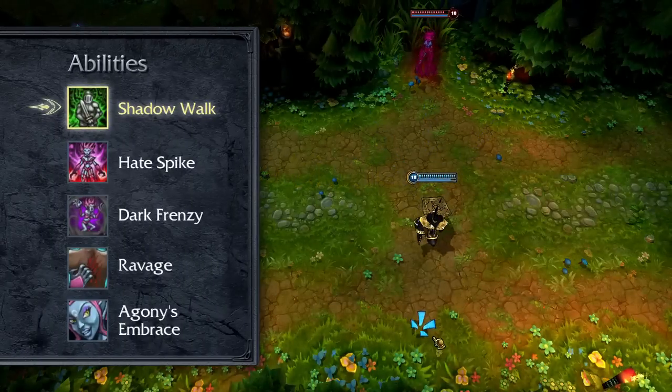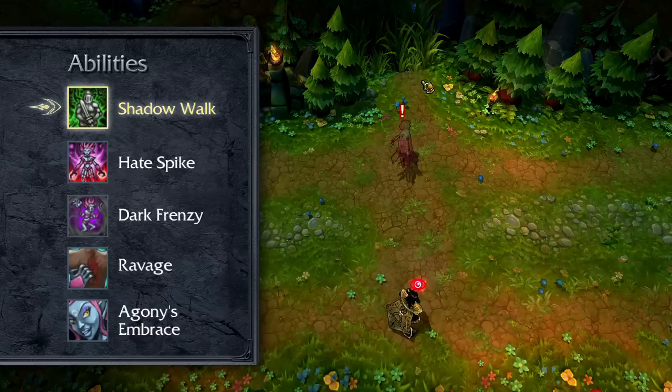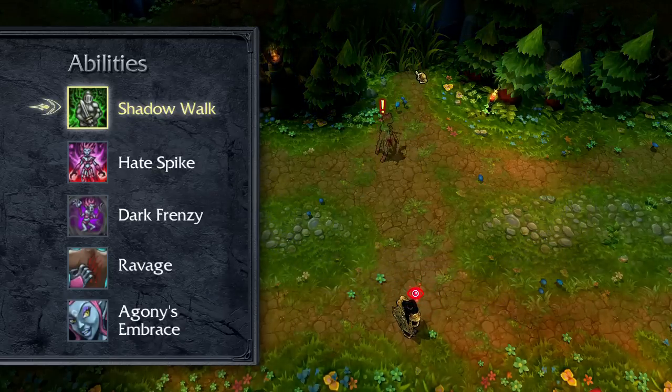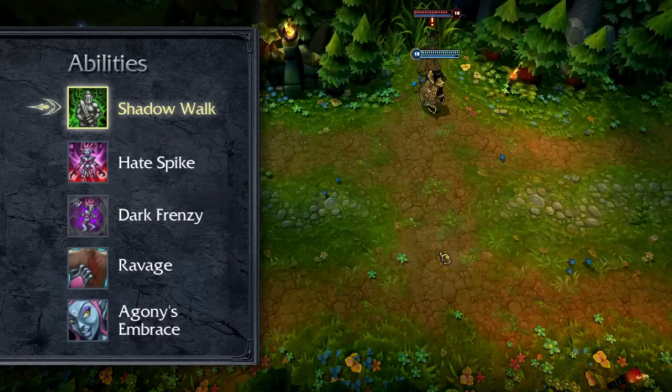Evelynn's passive is Shadow Walk. As long as Evelynn has not recently dealt damage, received damage, or activated an ability, Evelynn is stealthed. While stealthed, she rapidly regenerates her mana and is undetectable unless she gets revealed by an enemy turret, vision ward, or champion. Evelynn can skirt on the edges of a champion's vision range, stalking them while undetected.